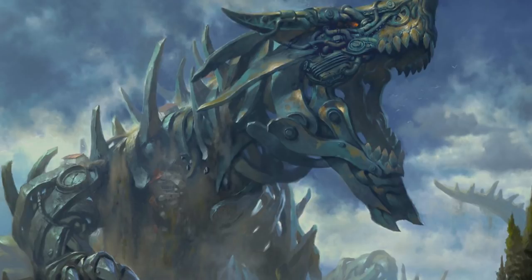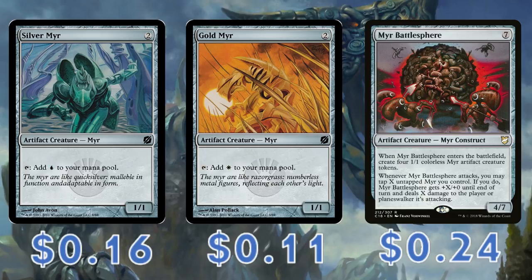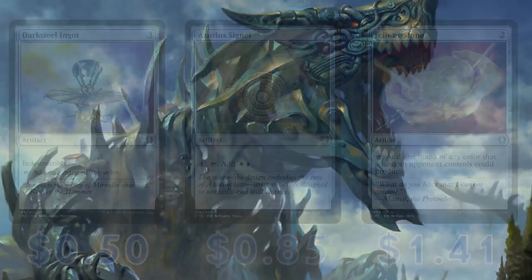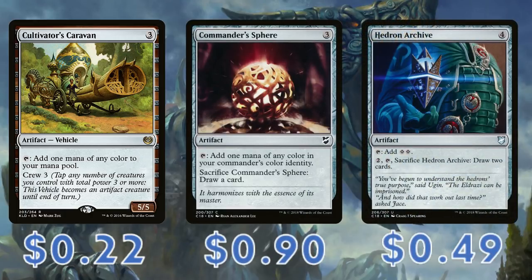Speaking of artifacts, we're taking further advantage of Raph's ability by going rather artifact-heavy. Cards such as Silver Myr and Gold Myr help ramp and color-fix our deck, and also synergize fantastically with Myr Battlesphere — a powerhouse of a card anyway, but being able to flash it in and have it immediately able to attack on our turn is super strong. Going back to our ramp, we're in Azorius so our options aren't great, but getting lean on artifacts is both beneficial for our late-game plans and also really thematic. Darksteel Ingot, Azorius Signet, and Fellwar Stone all help ramp and color-fix us, whilst cards like Cultivator's Caravan can give us a nice-sized body that Raph himself can crew, and cards like Commander's Sphere and Hedron Archive can provide ramp and then some late-game draw.